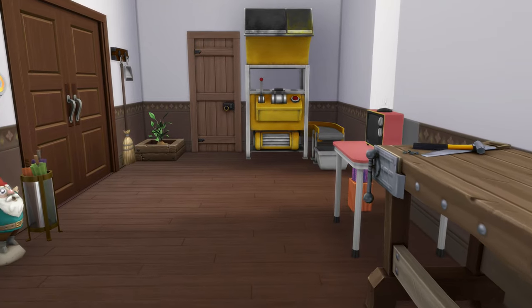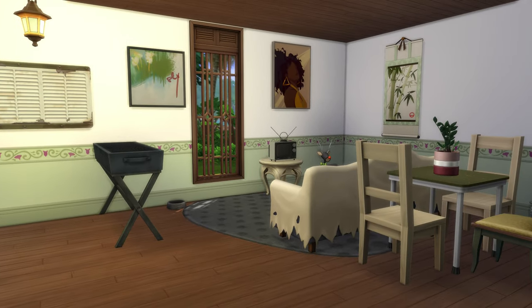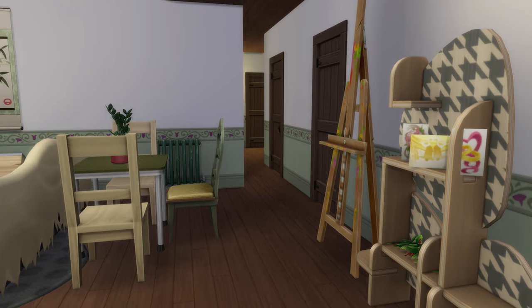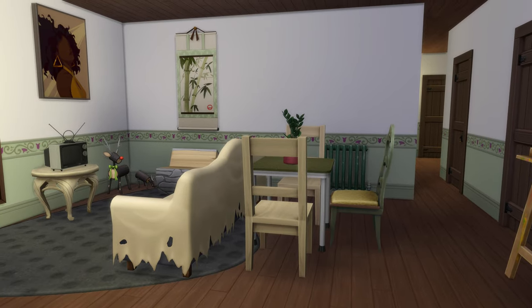We've finished all of the apartments on the first floor, so I'm going to do a quick run-through of all the apartments in their current state. Unfortunately I once again did not check my recording and everything was black, so I didn't get the actual gameplay when I made all these changes. The process is really a grind to get all the furniture pieces — the most interesting part is placing the furniture and deciding what color swatches to use.